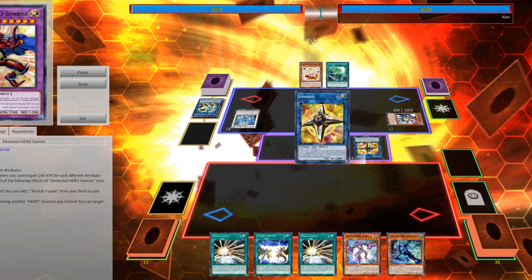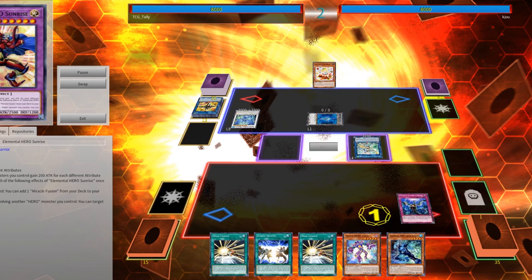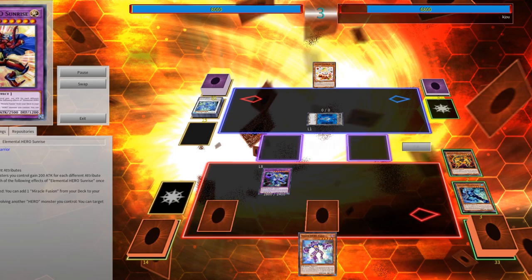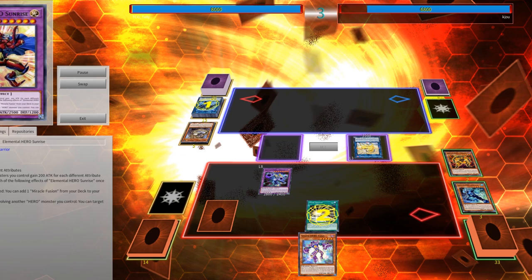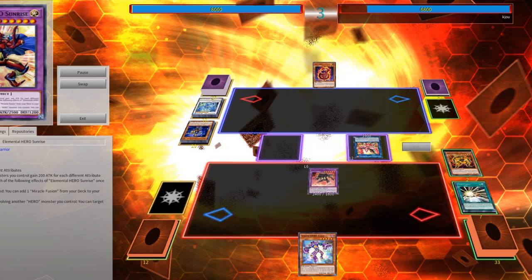A couple of things to note about commonly used cards: Mask Change and Increase can both be used to effectively dodge targeting effects — most commonly Infinite Impermanence, Effect Veiler, and Nightmare Unicorn — though this works on any card that targets. It does not work against non-targeting removal. The reason it works is that the activation requirement is to target, and the effect to negate (for example on Impermanence) happens on resolution — so they've targeted your monster and it's no longer on field at resolution, meaning it can't be negated. But for non-targeting removal, the opponent chooses which card gets destroyed or negated on resolution, so it's too late to Mask Change because they'll negate whatever you've summoned.